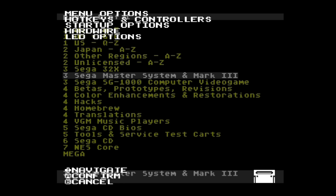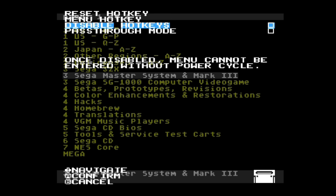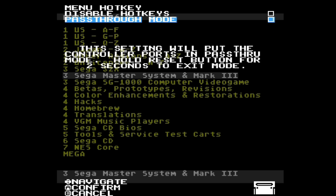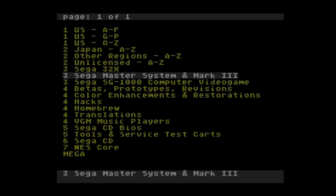So you go to System, you go to Hotkeys and Controllers, and then you Enable Passthrough Mode. This setting will put the controller ports in Passthrough Mode. Hold Reset to undo it, because if you have it in Passthrough Mode you can't access this menu any longer, so you have to hit Reset for a couple seconds. As you see, I don't have Passthrough Mode on — it's off. But this is what led down this testing thing for me.